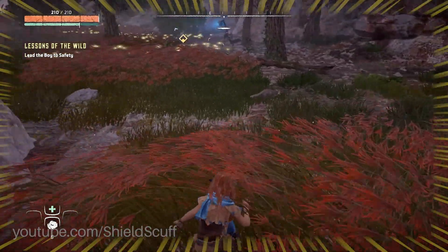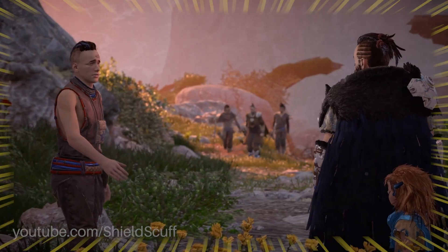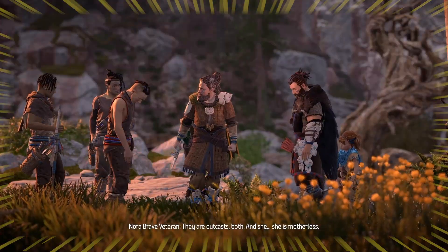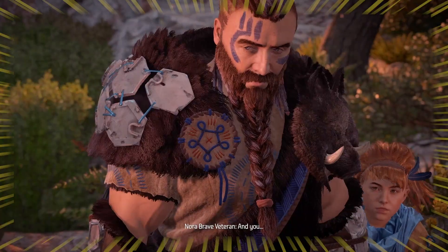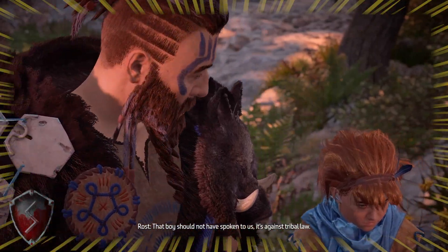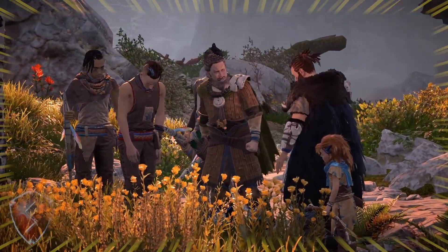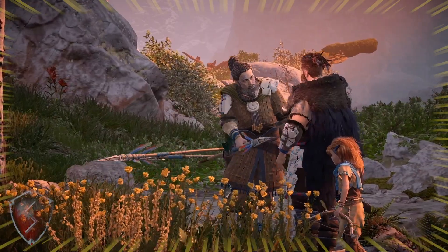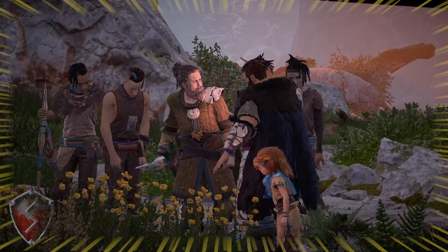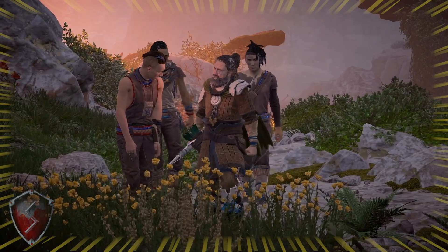After rescuing Teb, we find ourselves in another scene which puts a face to the voice we heard earlier — an older tribesman and his crew who appear to scold Teb for even looking in our direction. With so many characters on screen during this scene, I of course wanted to see what kind of weird things were happening between camera shots. After pulling the camera away to take a peek, I certainly was not disappointed. While the leader of the group speaks, the other tribesmen periodically disappear, leaving floating spears behind. This certainly gives new meaning to the upcoming chapter titled 'The Tip of the Spear', doesn't it?